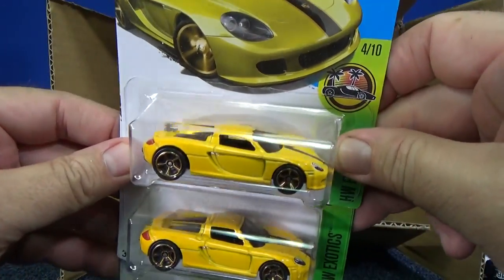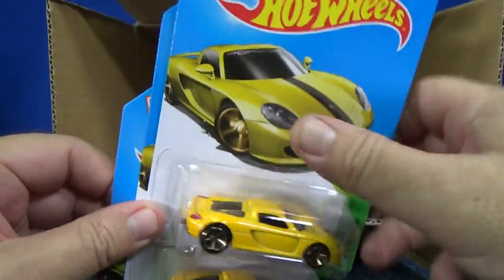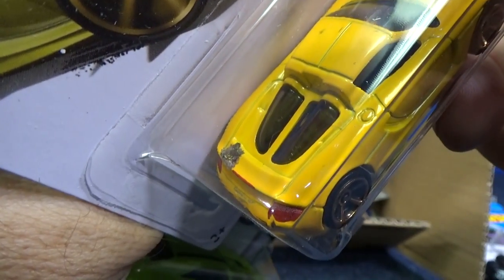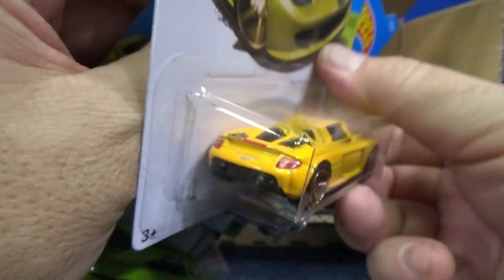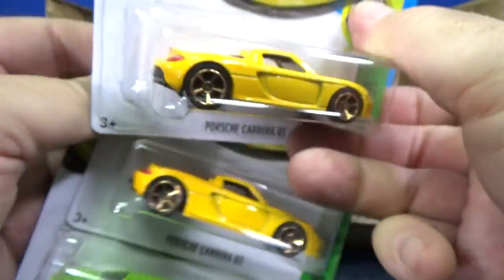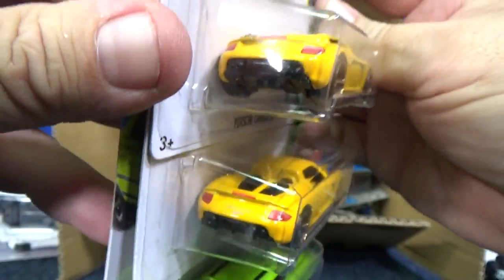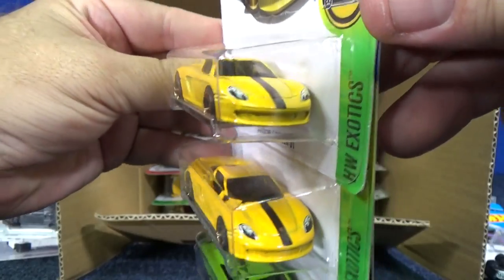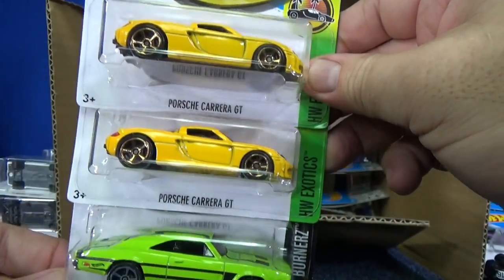Porsche Carrera GT. Somebody parked under a tree — we got some bird stuff on the back there. Anyway, it's got some taillights on that model, nothing on the side, a racing stripe down the hood, and headlights.